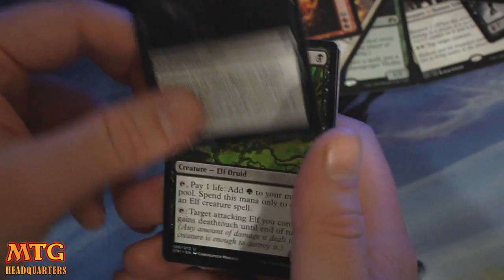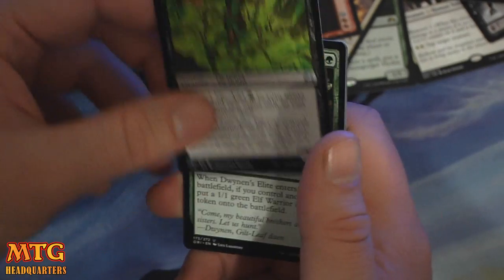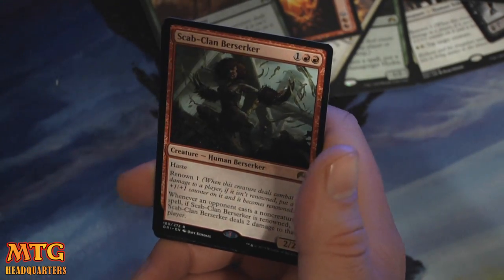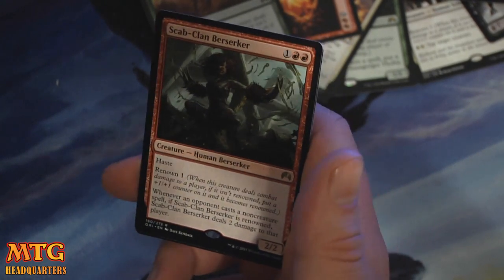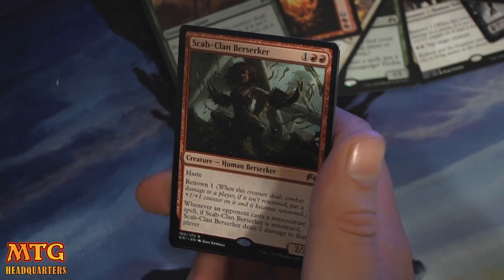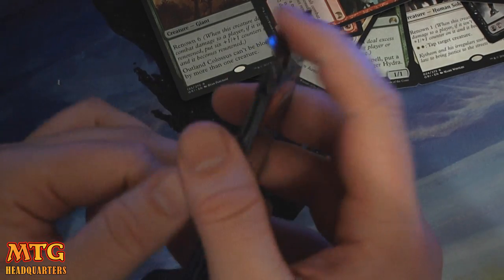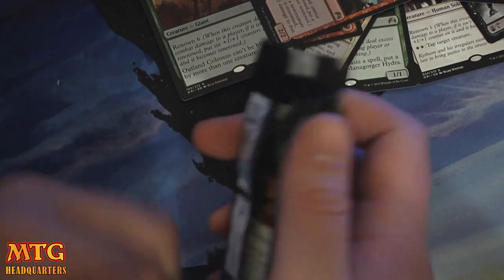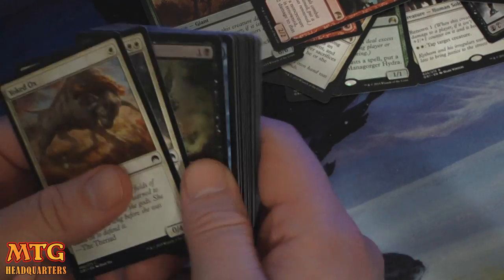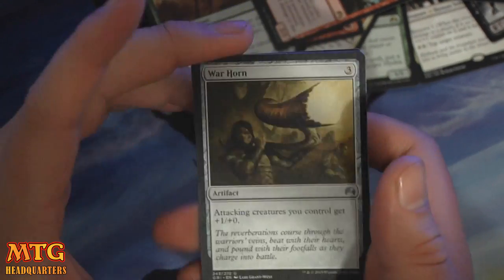Consecrated by Blood — that card is pushed. The Colossus, I mean. Now Root Trapper. Dwyane's Elite — that might even see standard play. And Scab Clan Berserker — one and two red for a 2/2 with Haste and Renowned 1. Whenever an opponent casts a non-creature spell, if it is renowned, it deals two damage to that player. Pretty powerful. Maybe after rotation you see something. A 2/2 for three with Haste is okay, but its renowned ability is very good against control, I think.